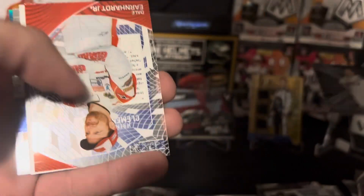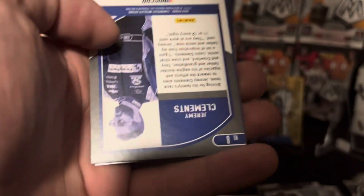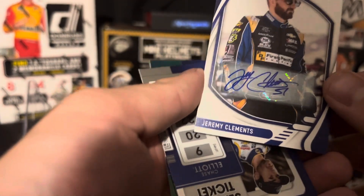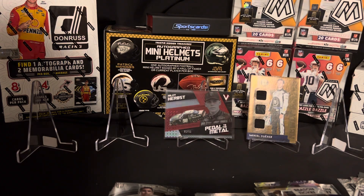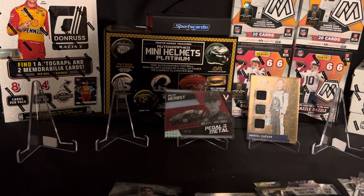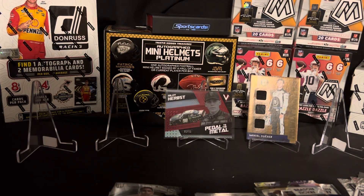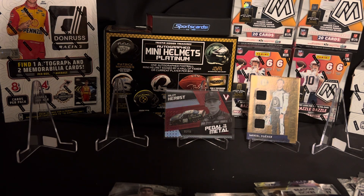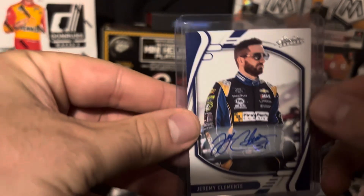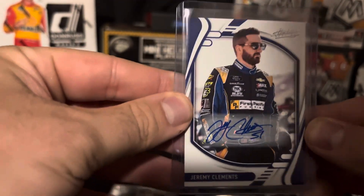We got Alex Bowman, we got a clear Dale Earnhardt Jr., and a signature Jeremy Clemons out of the Busch Series — what's now the Xfinity Series. Got a nice auto on that — sleeve that up. You guys can see there, nice crisp auto. Always like it when the drivers put their numbers in the signature as well, always a nice touch.